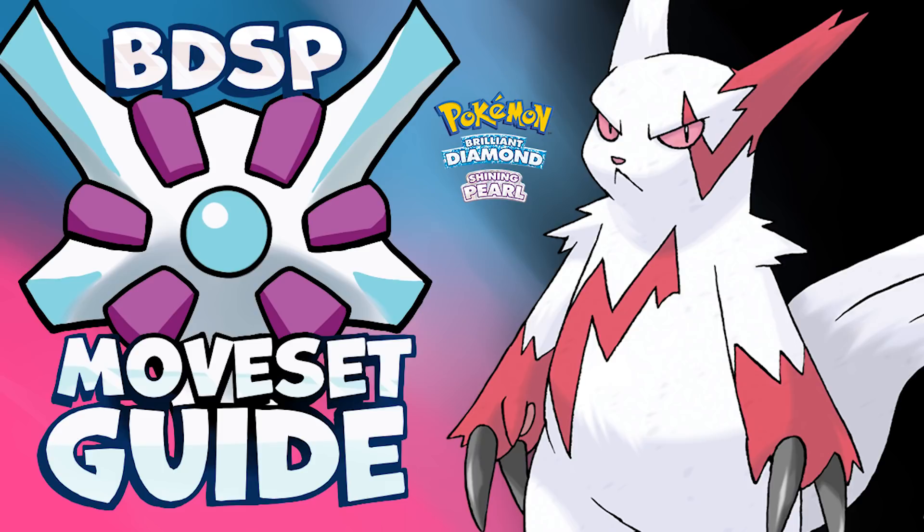Zangoose's abilities are Toxic Boost and Immunity — both are great in their own right. Toxic Boost is probably the coolest one because when you're poisoned, its physical attacks have 1.5 times the power. That pairs really nicely with Facade, which is already 140 base power when you're burned, poisoned, or paralyzed, so on top of Toxic Boost it becomes incredibly strong.